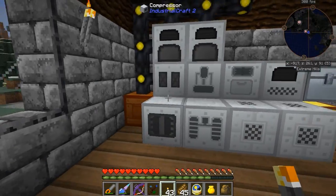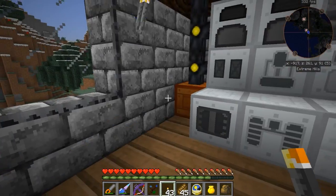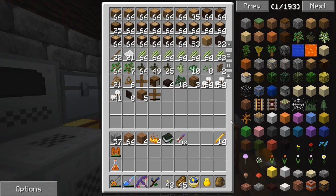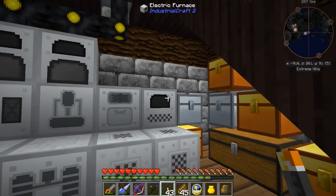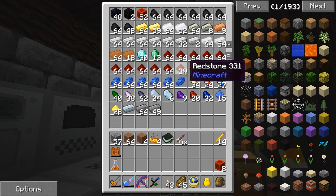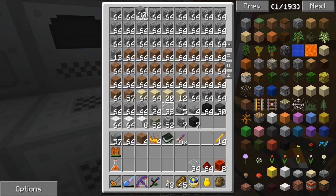Let's get started with this sorting system and processing system. I'm going to need my Macerator, my Electric Furnace, and I'm also going to have to run power down there. I'll probably tap into this line back here and just run it downward. I might eventually be moving these machines out of here so we can start nicely decorating the house. As far as the sorting system is concerned, I wouldn't mind going the Extra Utilities route. I know I'm going to need some blocks of redstone, some redstone, and some glass.